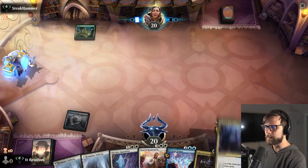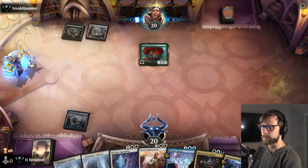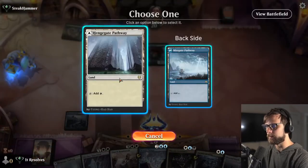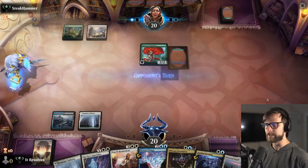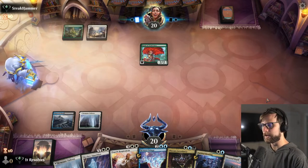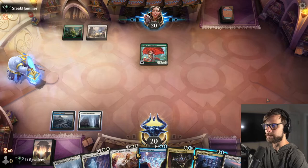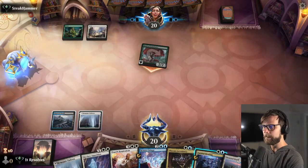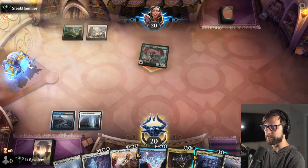Drawing that Faithful Mending definitely leads me to play that Shipwreck Marsh turn one because it'll give us that untapped blue source if we need it. That actually makes the process even easier — we just get to pass, leave up that Faithful Mending, and hopefully capitalize on that later. We do not have a one-drop card to activate the Ascendancy yet, so that is something to keep in mind.